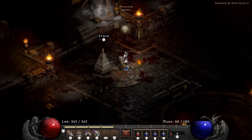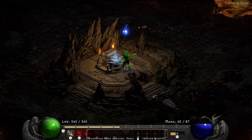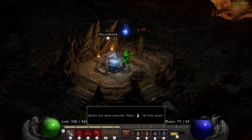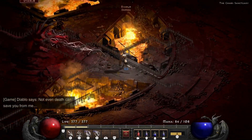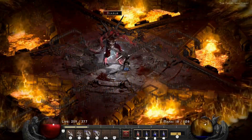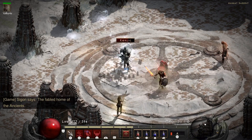I took 20 damage - that was Duriel. Here's Mephisto - bye! As always we check out the Hellforge. Here's Diablo - I run into his lightning because he can eat my lightning. Bye bye Diablo. Normal is just very easy with this setup.